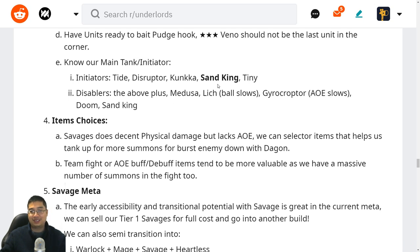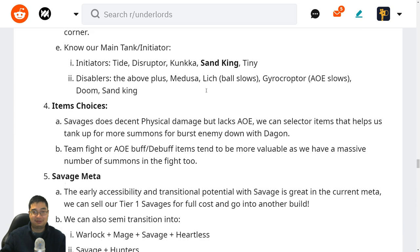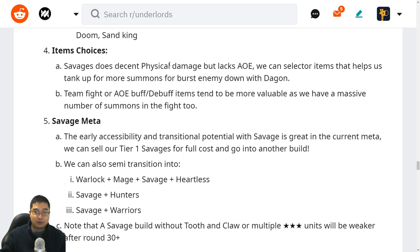Sand King is one of the best at one-star. Other disablers that aren't as strong for us include Medusa and Lich which can slow, as well as Gyrocopter. The Savage build does a lot of physical damage but lacks AOE, so we can select items that boost damage or help with summons. Mechanism and Pipe will protect summons against magic or heal them. The Dragon Lance gives more burst damage, and team fight AOE buff or debuff items are very effective with our massive army of summons — including armor-minus debuff items.